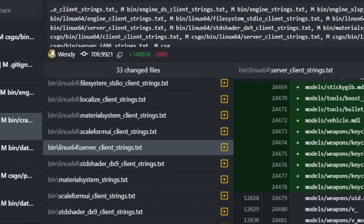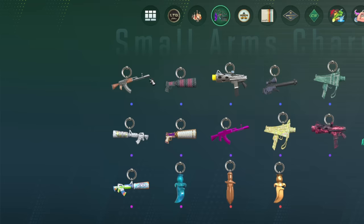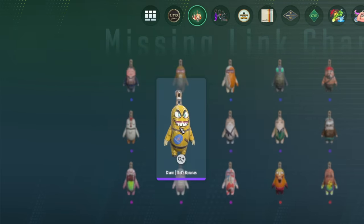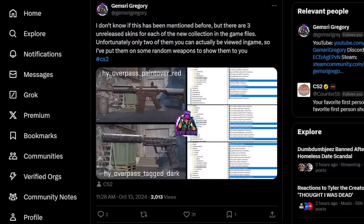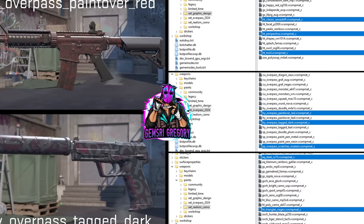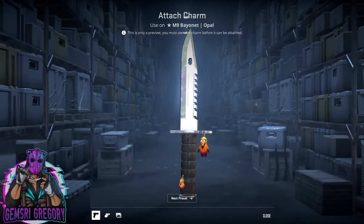The first mentions of keychains for CS:GO appeared in 2017 when the names of 6 models were leaked: AK-47, Banana, Bloodhound, Grenade, Plasma Ball, and Sugar Skull. In the end we received only 2 of them, and even then one is not a banana — just some kind of sausage. Based on this we can assume what other options we might see in the future. James R. Gregory noticed that there are 3 unreleased skins in each new collection, which is strange since previous collections had 19 skins while these have only 16, so maybe we will see them in the future.